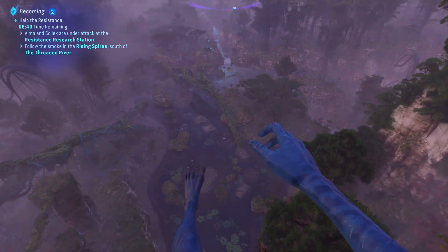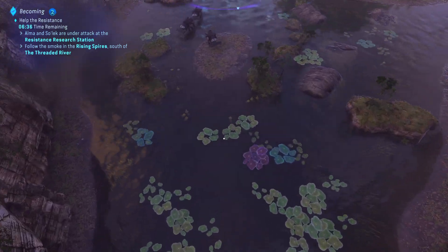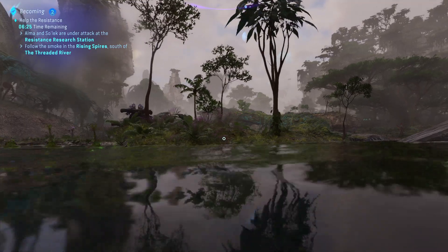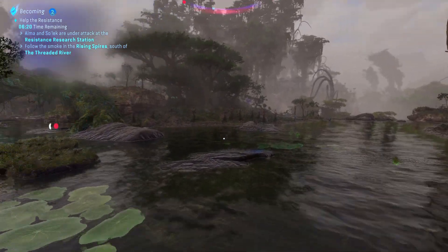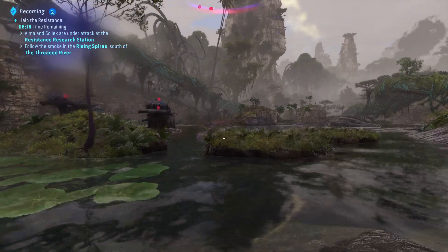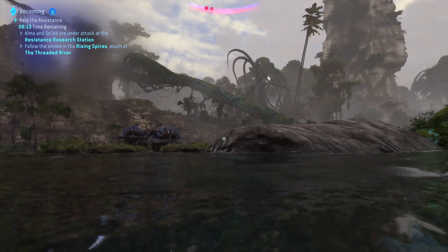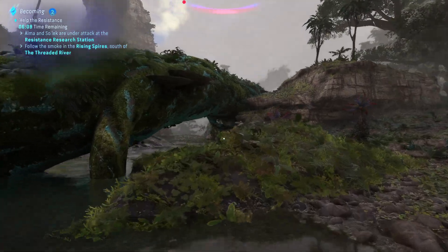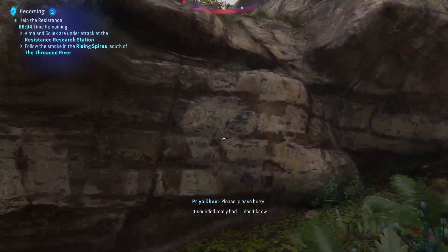Hello there everybody and welcome back to another action-packed episode of An Ecologist's Blaze Avatar Frontiers of Pandora, where we are running against the clock to do a few things. We're hopefully going to save our research friends and our RDA friends, while also getting rid of a few enemies and running away from Titanotheres. They are completely terrestrial it seems. But at the same time, we're also trying to get rid of some RDA who are attacking our research friends.